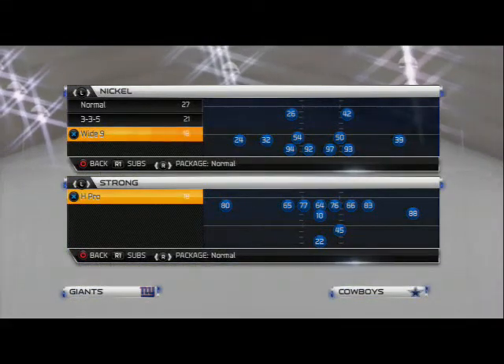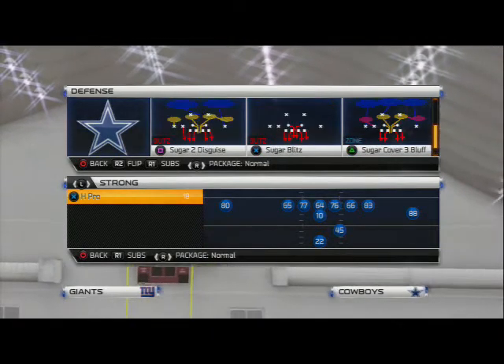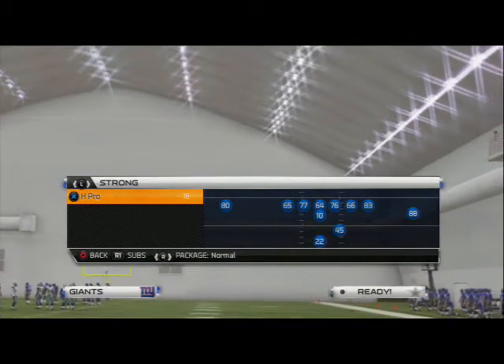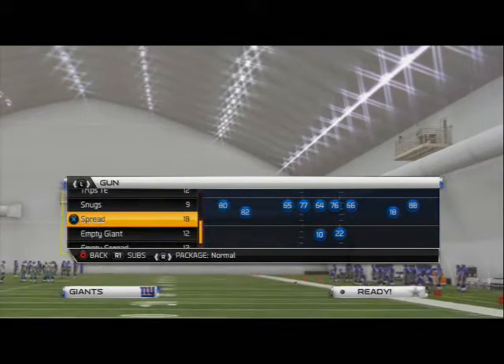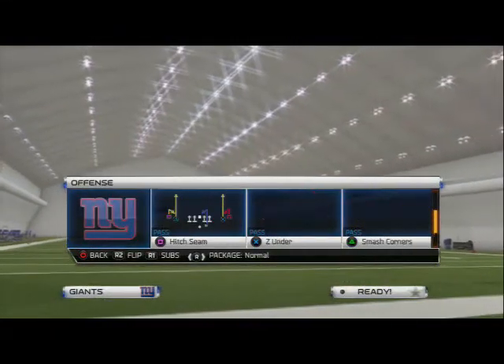What's up gamers, in today's blitz of the day we're going to get into the nickel wide nine formation and use the play the sugar to disguise. This is a popular play and a lot of people have probably already broken it down, but it's pretty simple. I like to use it in the blitz of the day because it teaches what we're trying to do here.